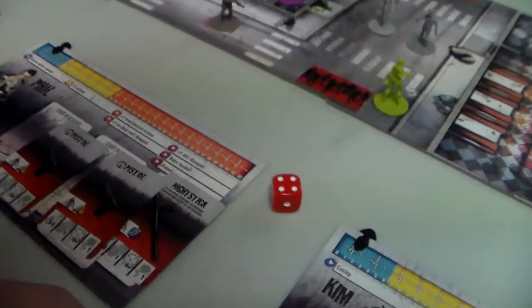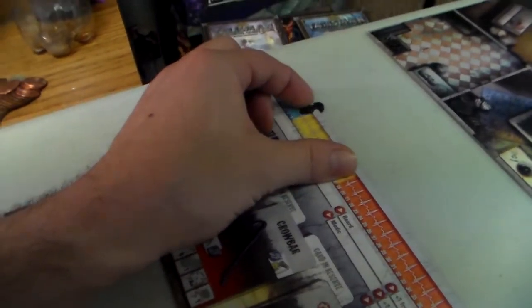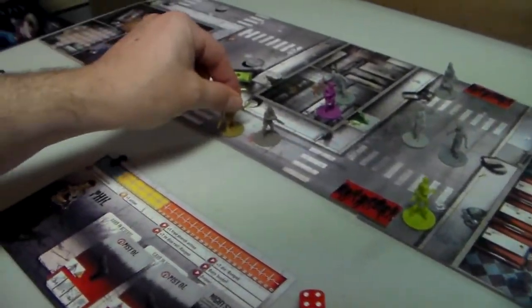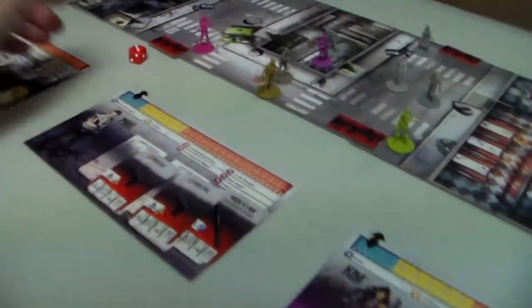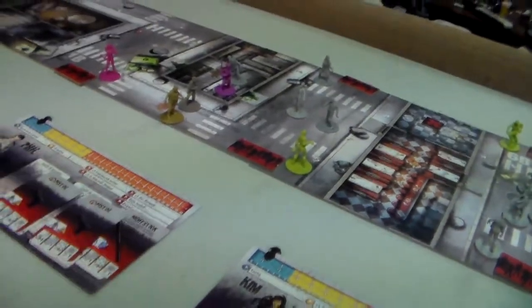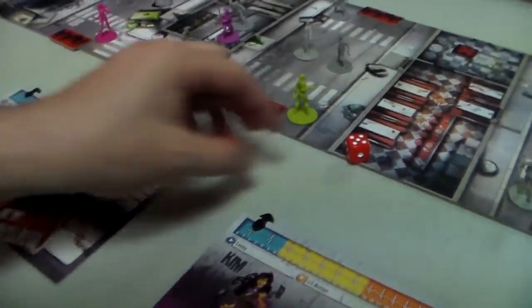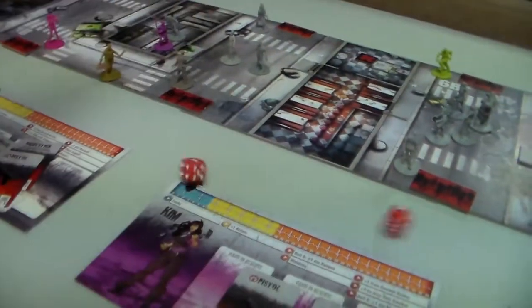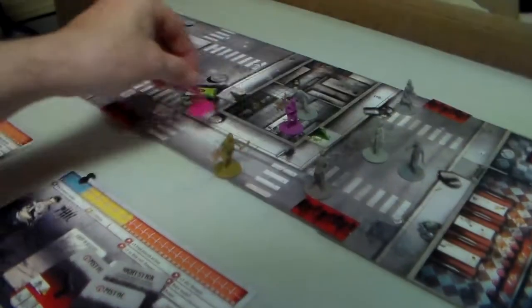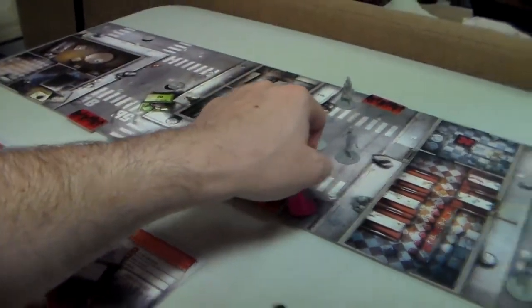Hero turn five: Raoul attacks a zombie, kills it, moves up to six experience, moves two spaces, then tries to shoot the toxic zombie - misses. Phil tries to shoot the toxic zombie, hits it, kills it, moves up - that's one action. Second action: Phil tries to shoot another zombie but misses. Kim moves two spaces and shoots a zombie - misses, damn. Amy tries to kill a zombie and succeeds, moves up.